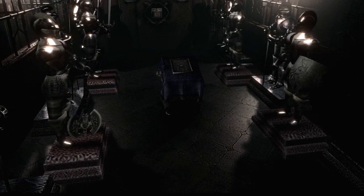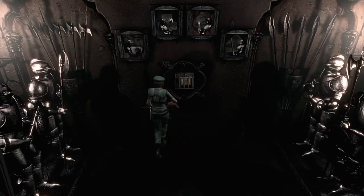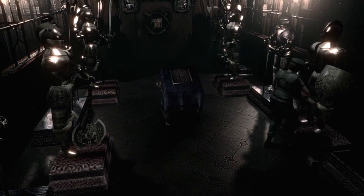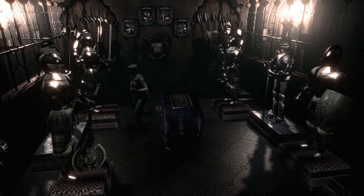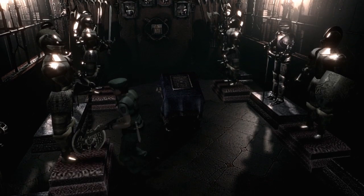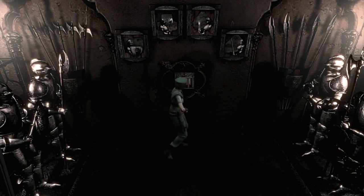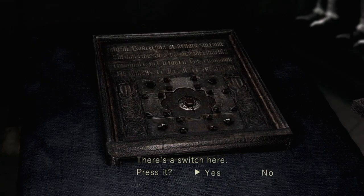Hopefully it's not still emitting gas. Okay, so they're resetting. I wish the game would give me some type of hint here as to what to do without having to look it up. There's things on the wall there. Let's try to push in the shield first, see what that does. And then let's push in the axe. I'm fine, the gas didn't hurt me that badly. Let's push in the spear. Maybe that's it?